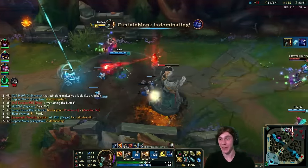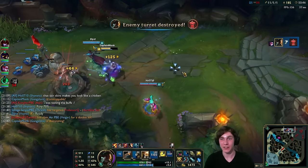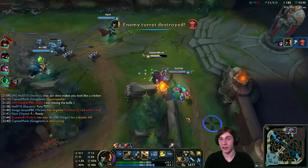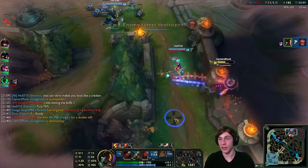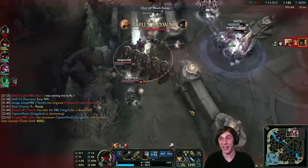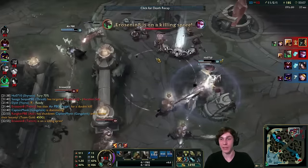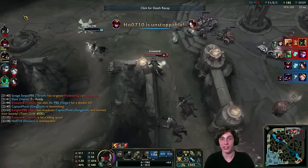We finish that turret off. Found Blitzcrank — he might hook us. We flash out before he kills us, but we run into their whole team. Twitch and Azir with a Blitzcrank hook — really good play by them to pick us off. That blitzcrank hook set it all up.